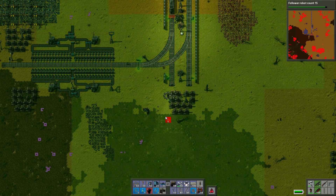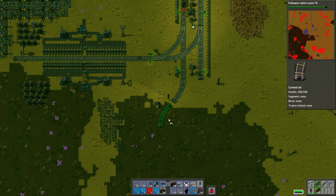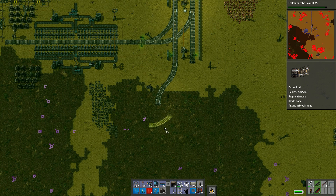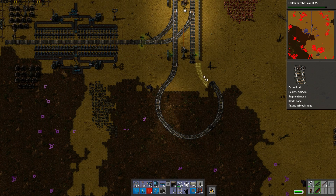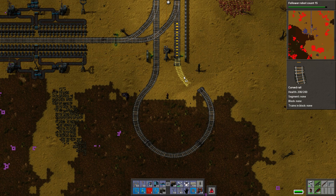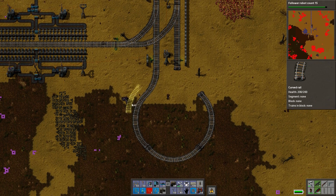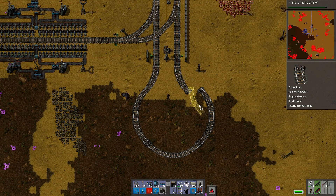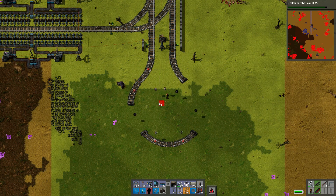I want to make a little turnaround loop for the supply train. It doesn't fit for what I'm trying to do. That's super annoying, because that's the perfect length to do a crossover, but not for a loop. Unfortunate. So let me pick all this junk up. Let's fix this — let's do it better.